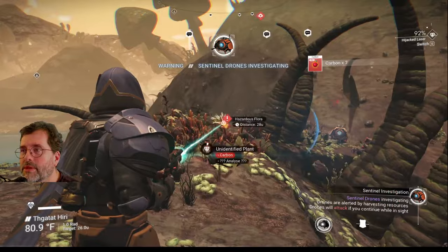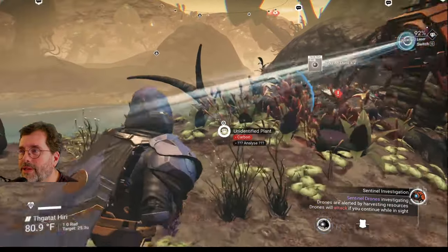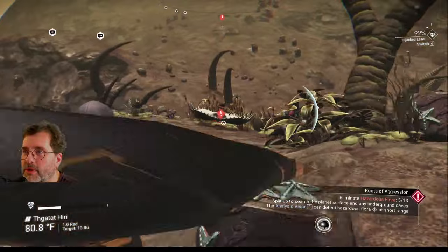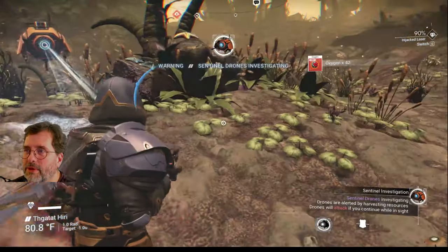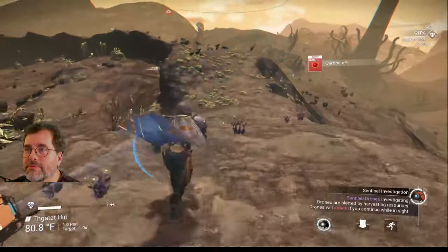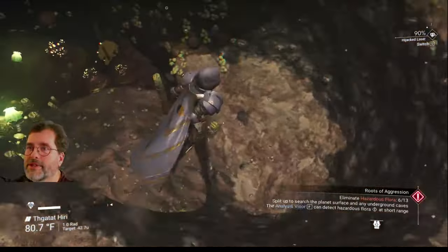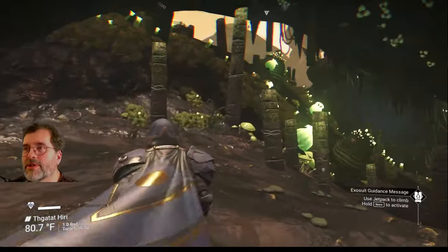Just give the sentinel a few seconds to scan you and move on. Once the red light above his head goes out you're free to kill whatever it is. And boom — done. Now he'll investigate again and you can move on. Is this a cave? Yes it is. Caves are ripe with these things.